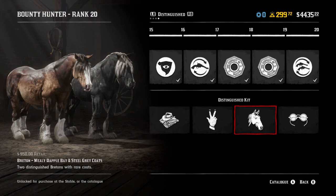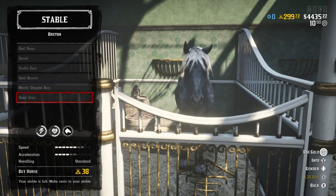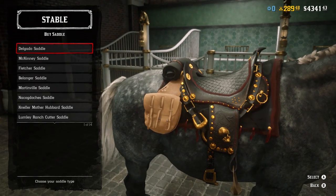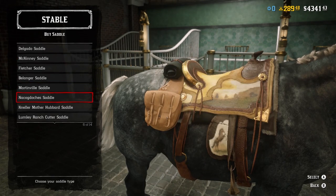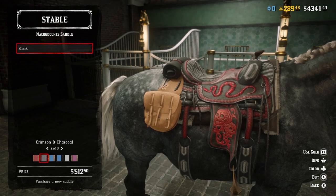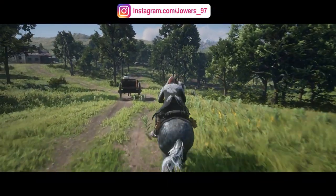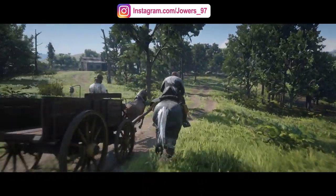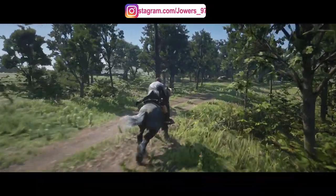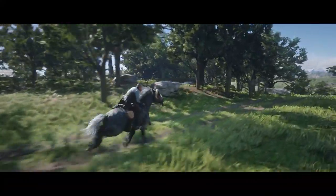To unlock the Breton, you must be a rank 20 bounty hunter, use free unlock tokens and spend $950, or go down the gold route and spend 38 gold bars. On top of that, just so you are getting the most out of your horse, make sure you put some money into a good saddle as well, just so you can max out that speed and acceleration. Acceleration is the only downside to this horse, but everything else is very high and very useful — and this is why the Breton is by far my favourite horse in Red Dead Online.